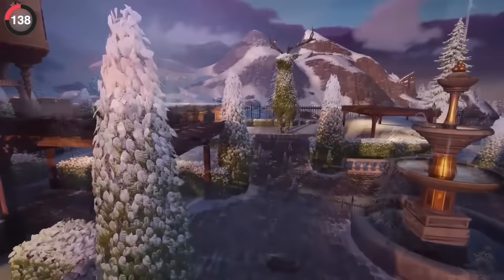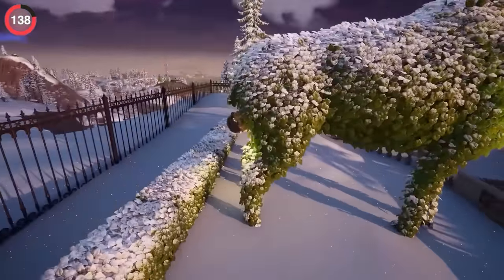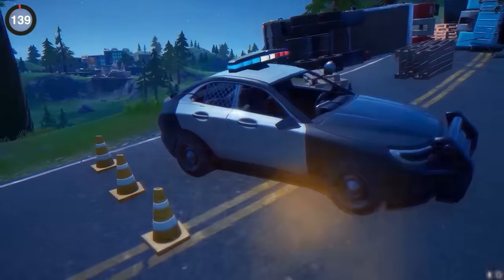If you land at Grand Glacier, you can now find the most hilarious chest ever. There's a giant bush shaped like a deer — but look behind it, and you'll understand why there's a chest hidden there.